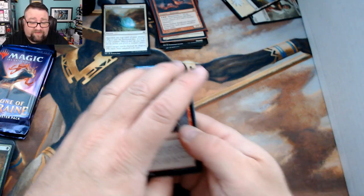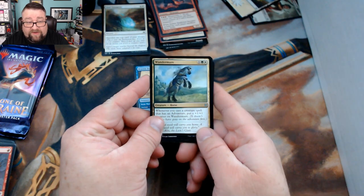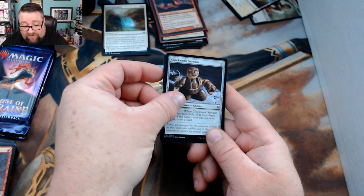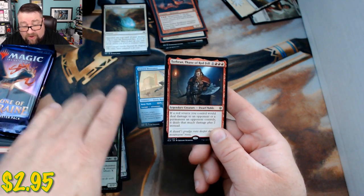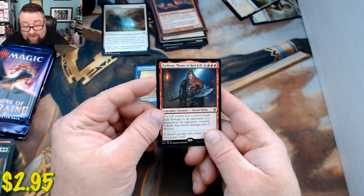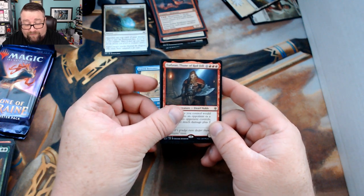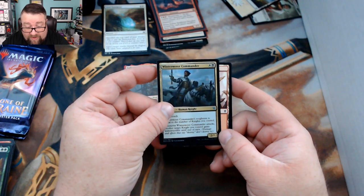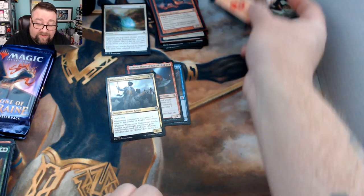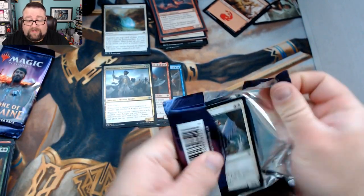Patrons this month have been pulling good stuff. We got a Wander Mare, Clockwork Servant, Syr Faren the Hedge Hammer, and then Torbran, Thane of Red Fell — this dude's gross, it really is. We got a foil as well — a foil Wintermoor Commander. I have no idea what the value is but it's really good stuff. I'm a fan of that card.